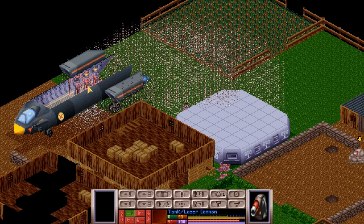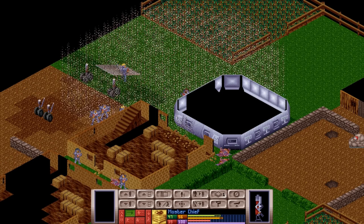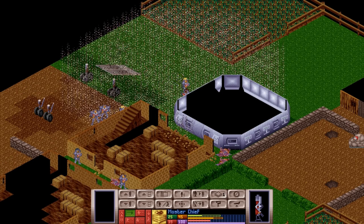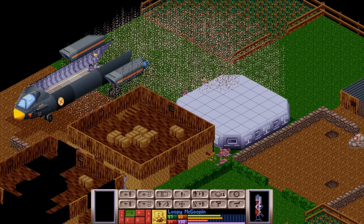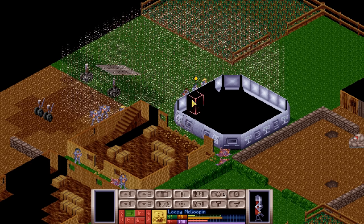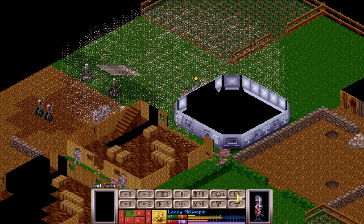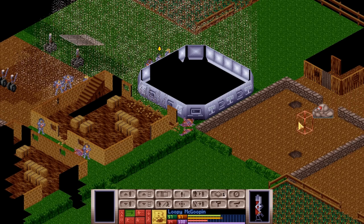I think that's probably good enough. Maybe we should move Master Chief down to here, and we will move the final rookie out of the Sky Ranger — Loopy McGoopin! If we're lucky, we could have Loopy McGoopin take out an alien. There is an alien still in the UFO.